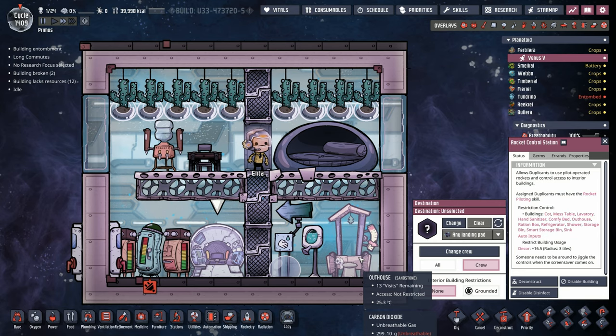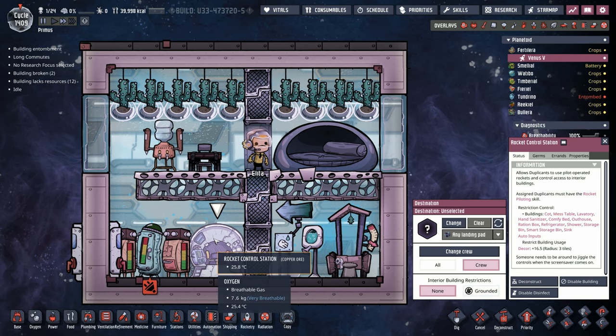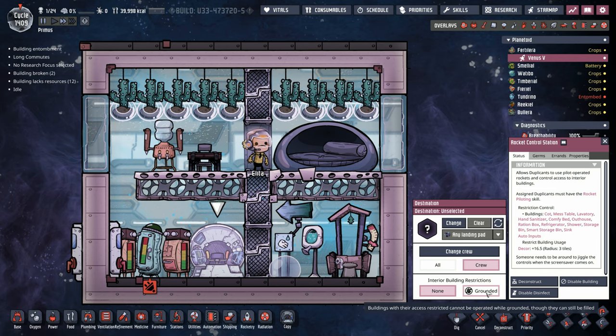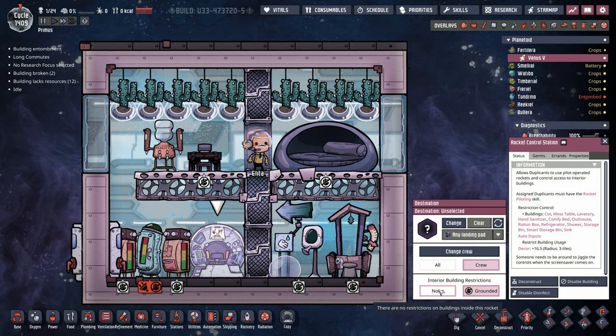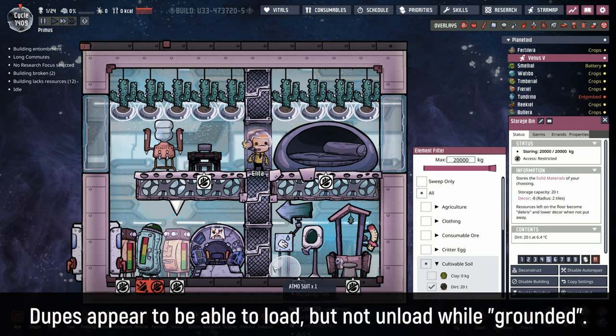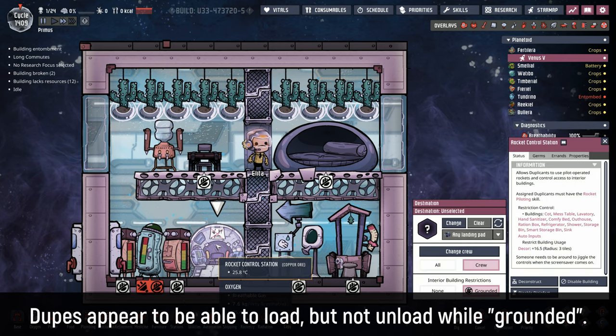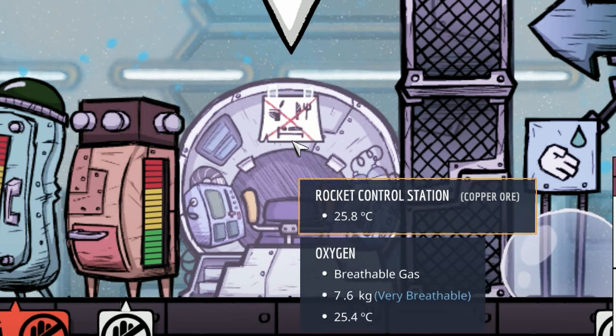Before we send Alita off, I want to mention some of the changes in the last patch that just hit a couple days ago. They've now added an interior building restrictions menu to the rocket control station. What this does is say: when this rocket is on the ground, you can't use any of these. Which is very convenient. You have to reload all your storage bins before you come in here and say hey, let's not use this quite yet. You'll also notice the cool little sign they put up on the rocket control station like 'no using this.'